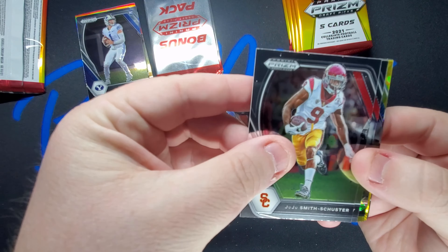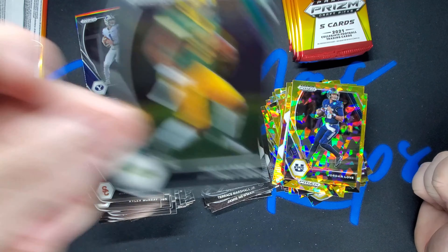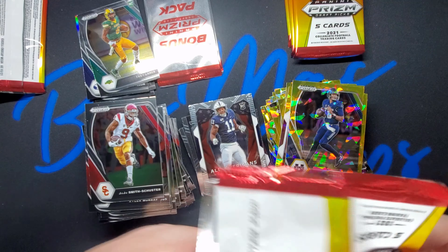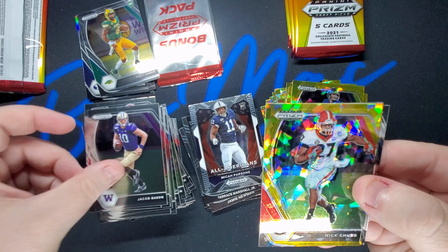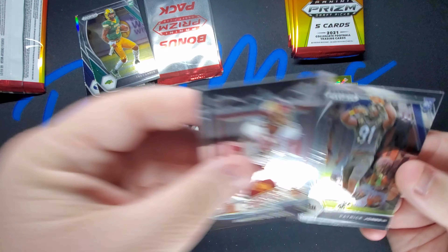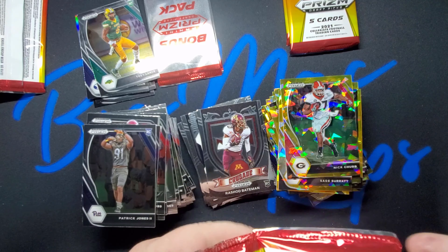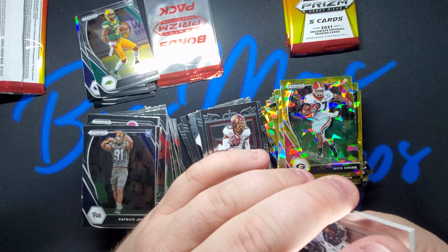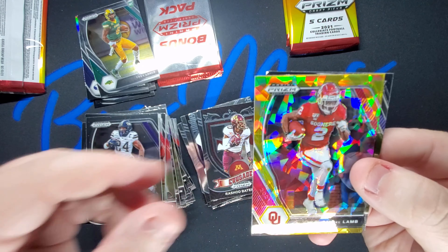Juju, Allen Murray, Jordan Love, Rashad Bateman, Trey Lance — gotta love that. I'm really gonna do my best with the repacks. I don't know the price point yet but I'm gonna try to stack it with good value for you guys. I am a collector but I can only collect so many cards — I've gotta find a way to get rid of the rest. I really want to build these repacks with rookies and prisms. Nick Chubb, Sage Surratt, and a gold cracked ice — love it. CeeDee Lamb — nice little card.